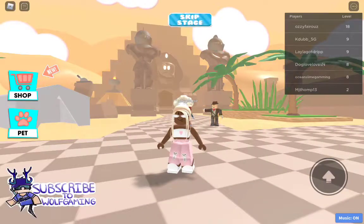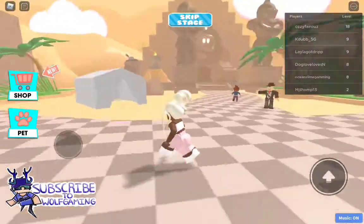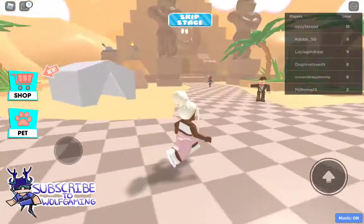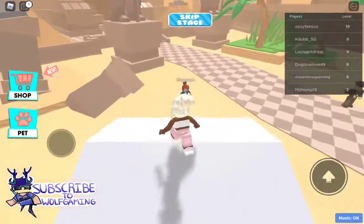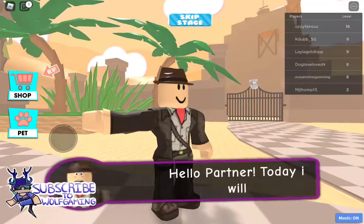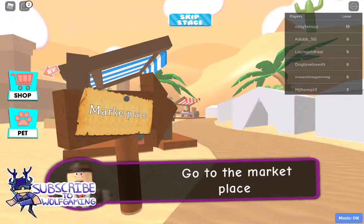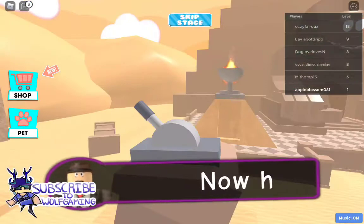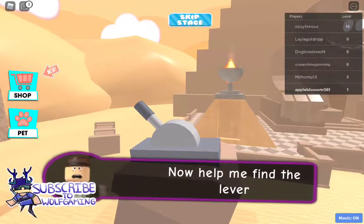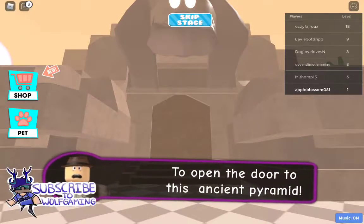Hey guys, welcome back to my channel. Today I'm going to be playing this ancient game — it's actually new and I just found out about it. I was looking at it and wasn't sure what type of game it was, but then I saw it. The NPC said: 'Hello partner, today I will be guiding you through the pyramid. Go to the marketplace to check out cool items to use later in the game. Now help me find a lever to open the door.'